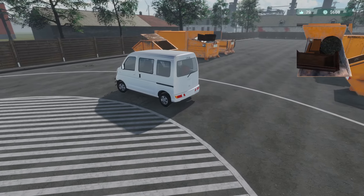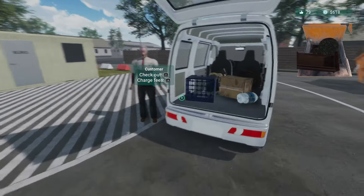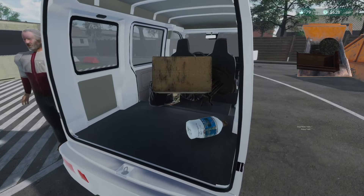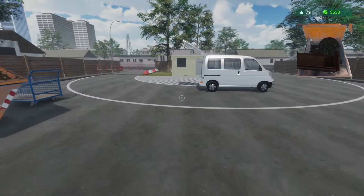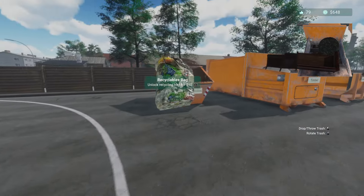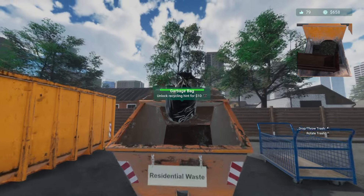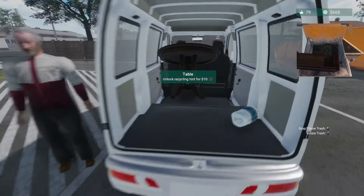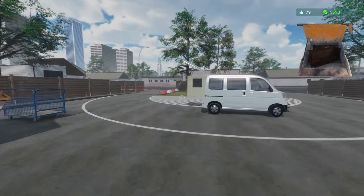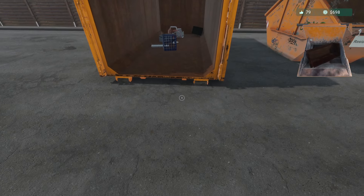79 satisfaction, just need 21 more. Plastic barrel goes in bulk trash. Plastic box also goes in there. Cardboard box goes to waste paper. Garbage bag — we get money for residential waste. Recycling bag goes over there. Another garbage bag gets fired in. A table goes into the compactor — got a couch that wasn't sitting right, moved it and now it's in. Another plastic container — where did it go? I don't see where it went. How did you end up behind me?